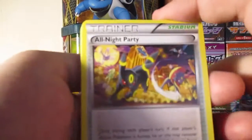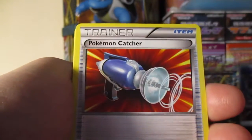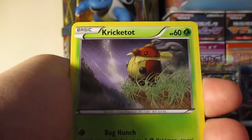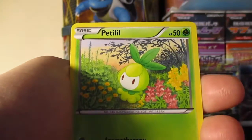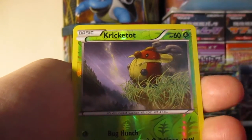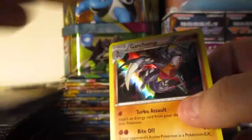Oh, I really like this card — All Night Party, it's a very cool card. Sidekick's Third Eye. Pokemon Catcher. Rattata. Skroopy. Pancham. A Kricketot — it's kind of some dark artwork. Petilil. Another Kricketot. Reverse. And the rare — a Garchomp holo! Wow, so we got it out of the first pack.